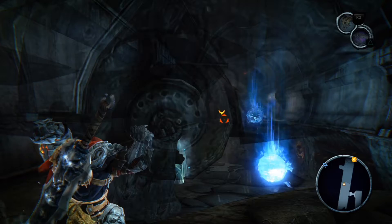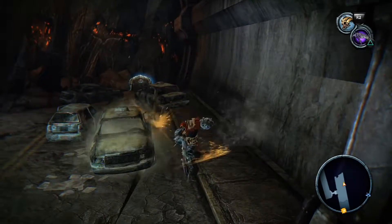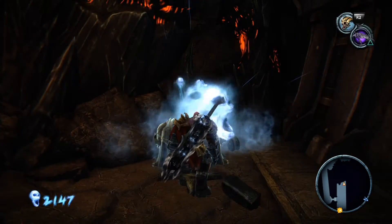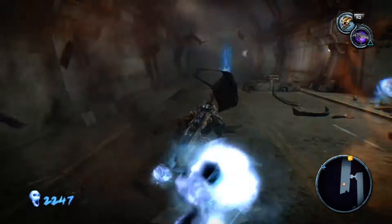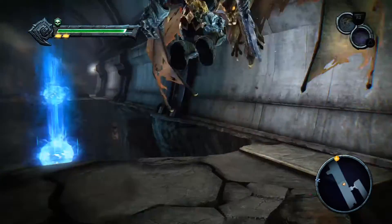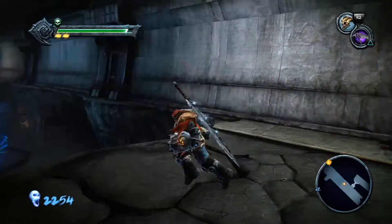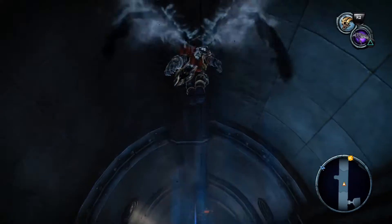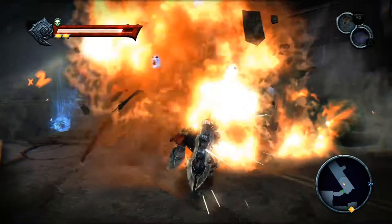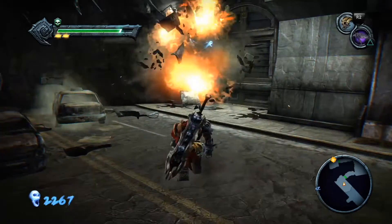Instead, come up to here, do not kill them, and just glide all the way to there because there will be 3 more there. So there are 5 again — 3 which are just killed and 2 in here. So that's another spot where you can grab it.